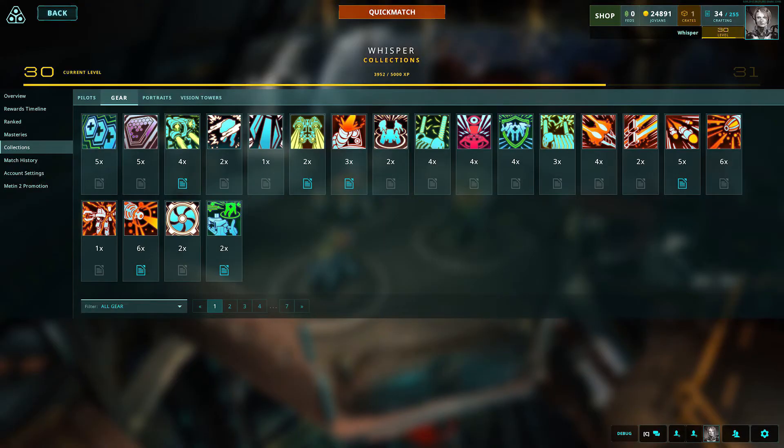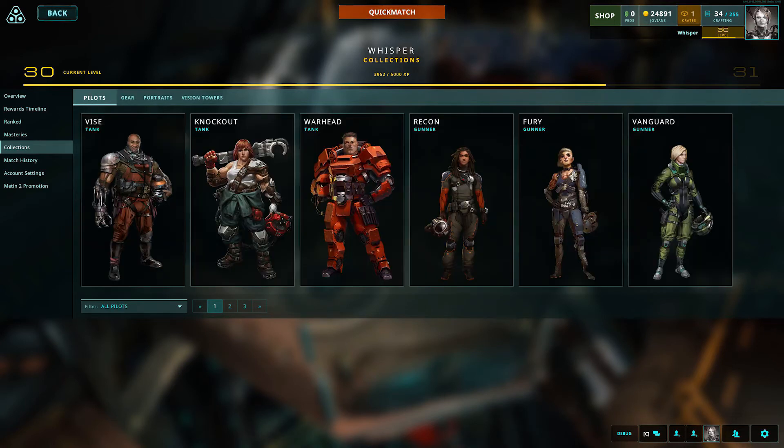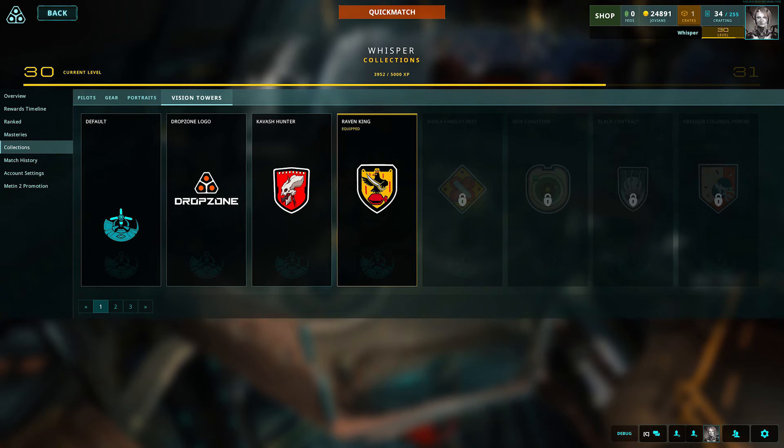We've also added the collections tab, which is a really handy place where you can see all of the gear, pilots, blueprints, and vision towers that you've collected. That includes the amount of gear that you have for each piece, as well as whether you have the blueprints or not.